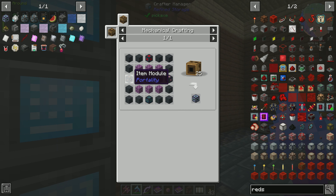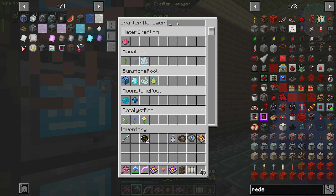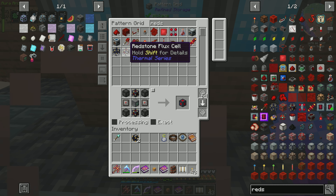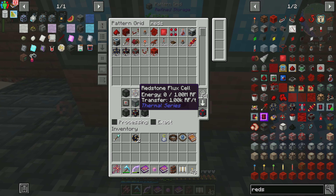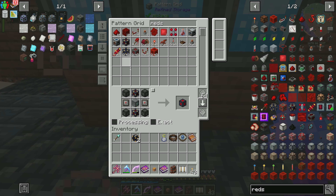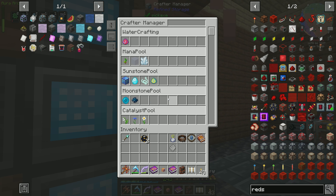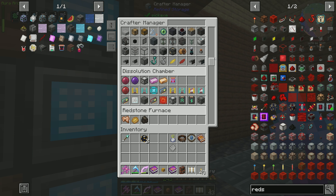We can kick this off and request one of these, which I'm going to do. There are a lot of crafts it's going to have to do, so we're just going to let it run and do its thing. Again with the redstone flux cells — I don't know what recipe is using those. We have them; it's just because there's NBT data. I think it was the energy module requesting those.